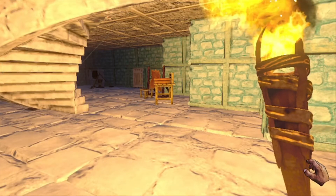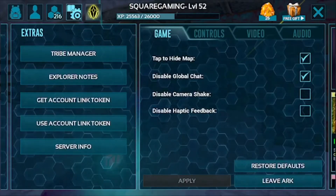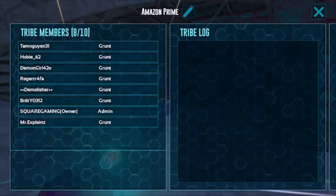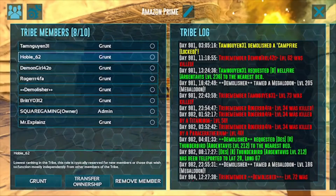The people who invited me — I'll show you who they are. I want to thank them for giving me the tribe. The people in the tribe are on a different server right now, except for one I just invited: Mr. Explains.